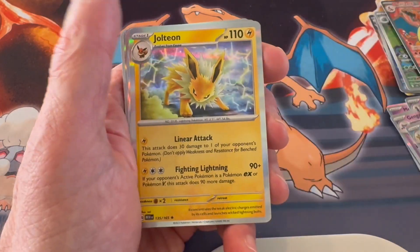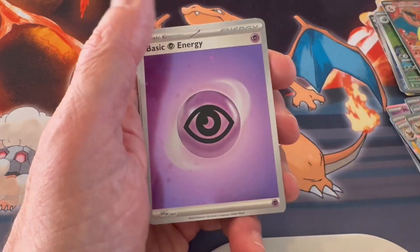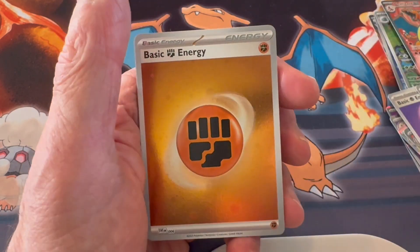Mr. Mime, Jolteon, Flareon, Amistar, Dodrio, and then Basic Energy. And anytime we have Basic Energy and it's a holo, I like it — because they're such plain cards.